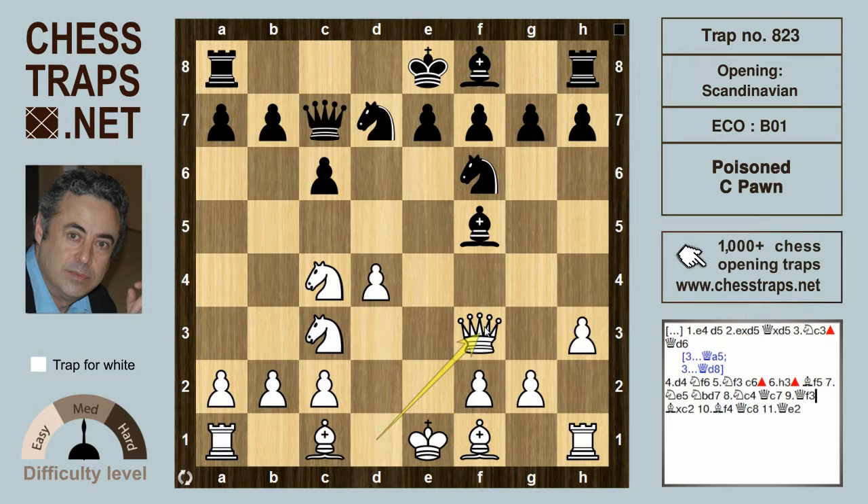White plays Queen to f3 — it hits the bishop on f5 and it does offer the pawn on c2, which is free for the taking. However, black should decline this and play e6 or g6.